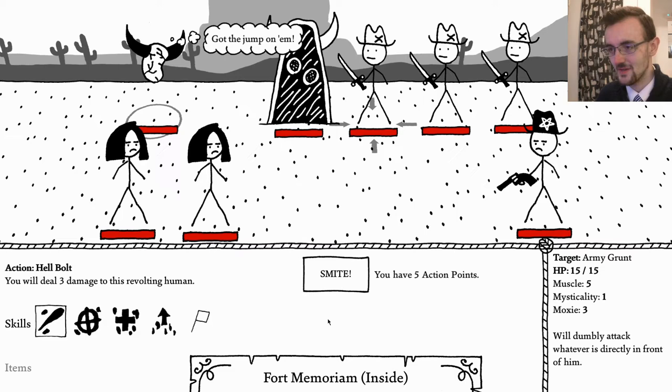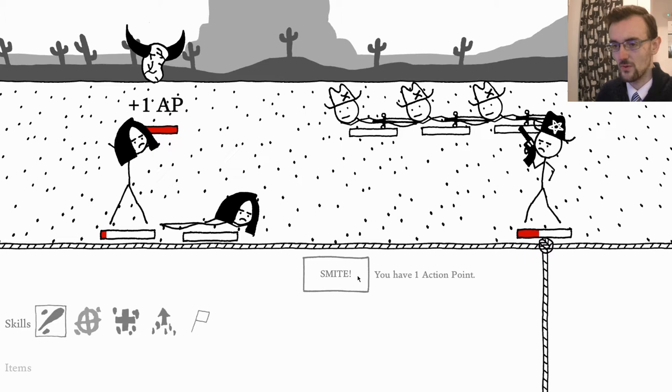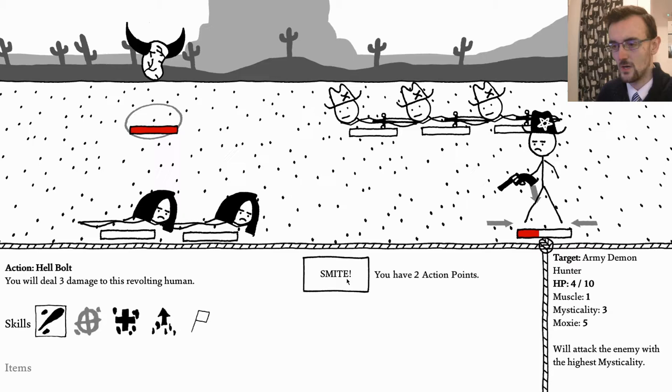Let's try that again and this time not suck quite so badly. So I can't kill him first - I've got to let him attack them. Give myself another action point. I can now shoot him, and he needs to survive one more turn - assuming he doesn't kill me one shot, which he doesn't, I can act again. And that is what we call very, very, very slow success.